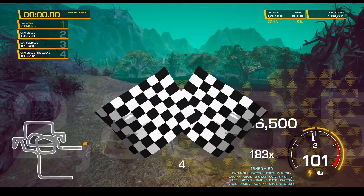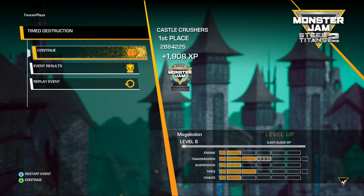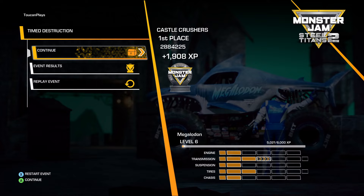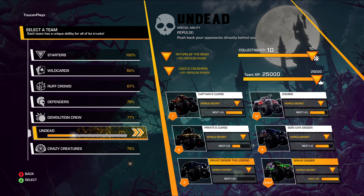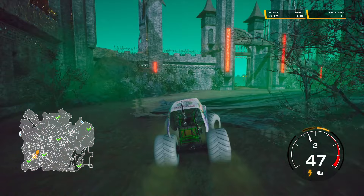We are going to make a first place win even though we didn't get those blimps at the end. Level 5 for Megalodon, first place win. So what we unlocked is Return of the Dead — 10% repulse range for Return of the Dead, and 15% repulse power for getting the Castle Crushers Time Destruction.